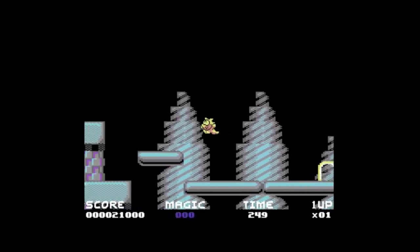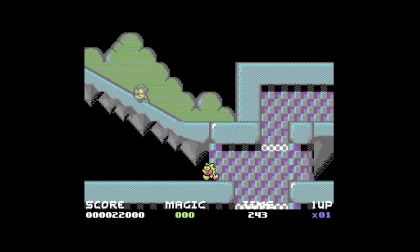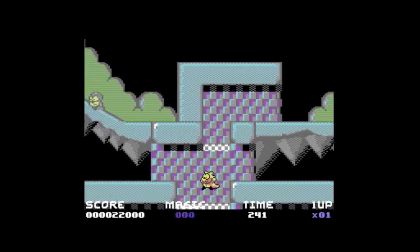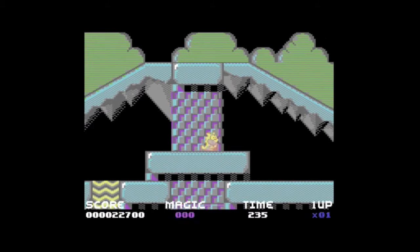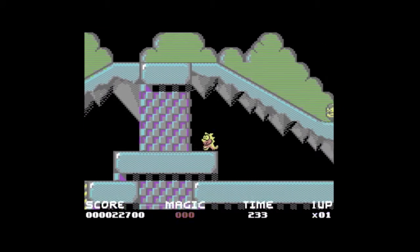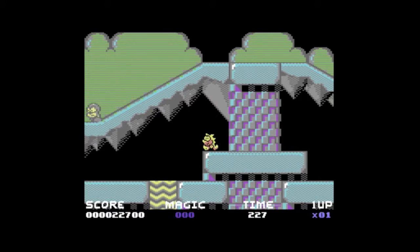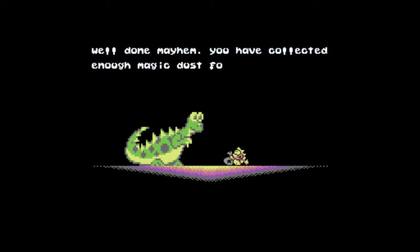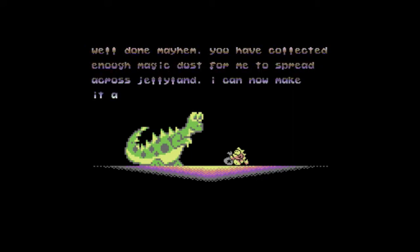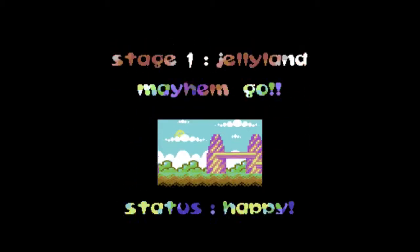Each level is split up into two stages. You've got the Unhappy Land stage, where the status is unhappy, and you have to go and collect all the magic star dust and bring it to the exit. Then the next stage, you have to go out collecting a certain number of stars and then make your way to the exit. You go down the little hole and there's the big dinosaur, who says: 'Well done Mayhem, you have collected enough magic dust for me to spread across Jelly Land. I can now make it a happy place once more.' And then status is happy.